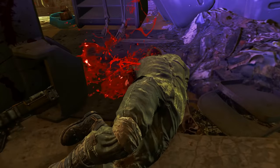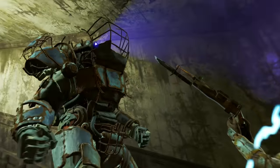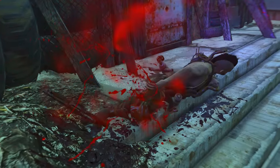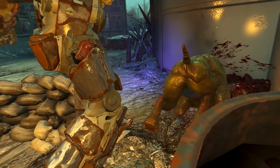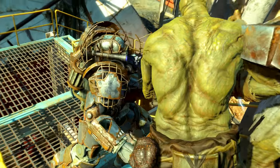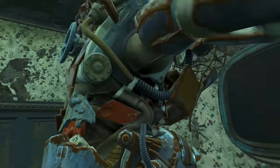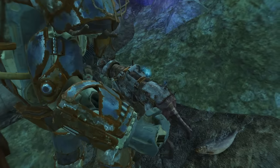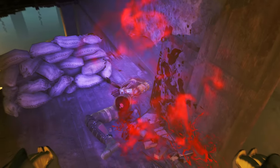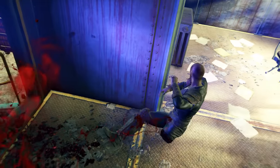With an unarmed damage output of 349, it gets much better. The Blitz perk in VATS allows you to teleport to enemies within the blitz distance. Rank 1 doubles the distance you can travel and rank 2 triples it. The further you are from the enemy the more damage you do — the maximum bonus is 25%. At maximum range with Tessa's fist you get an extra 25% damage, bringing 349 up to 436 damage per punch.